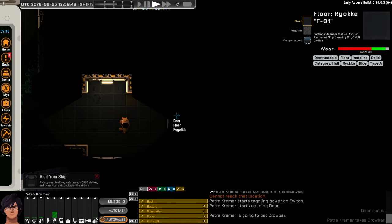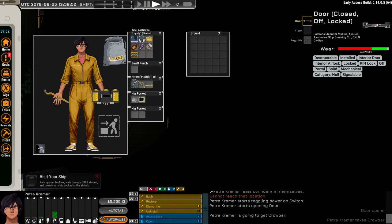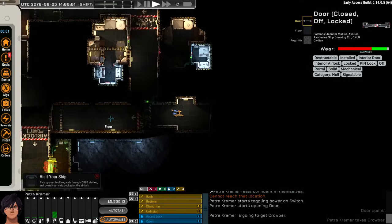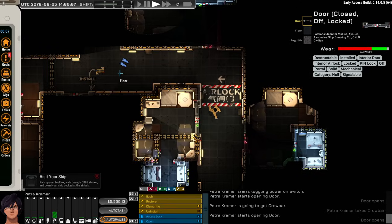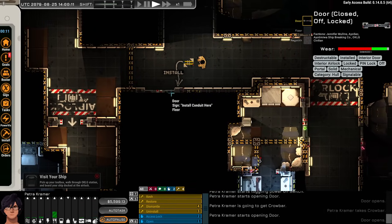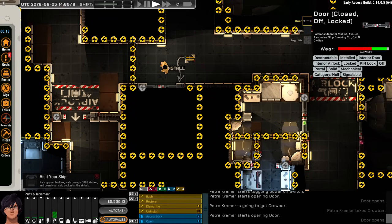We don't want to cause trouble on the station, so we move along. We come across another door we can't enter, and there's a sort of implied mini-tutorial here. There's a conduit nearby — if I click the power overlay, it shows where power runs, with gray indicating unpowered items. This door isn't powered, and it needs a conduit that actually intersects it.